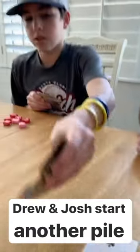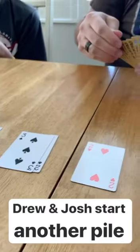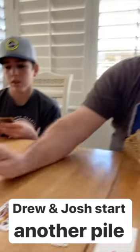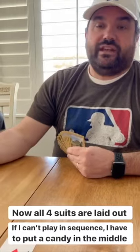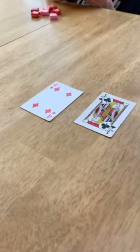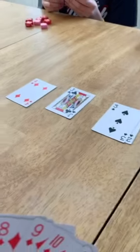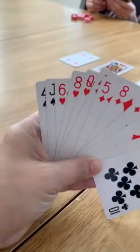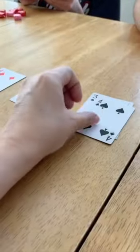Julia plays the three of spades. Andrew is starting the clubs, and I'm going to go ahead and start the diamond stack. Now it's Mickey's turn. She has to put the next one in sequence of either suit, and if she can't, she has to put one of her candies in the middle — and that will be her turn. So I'm going to play this one right here on the spades.